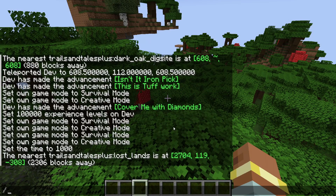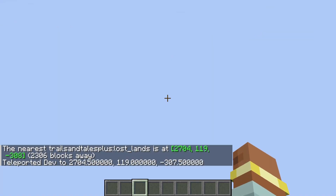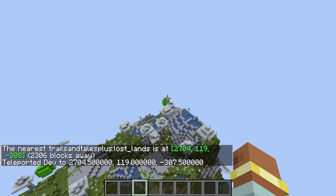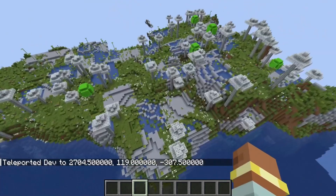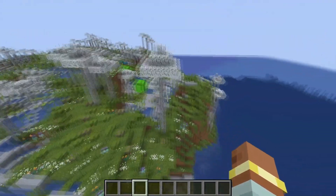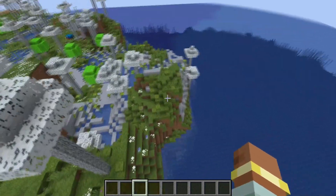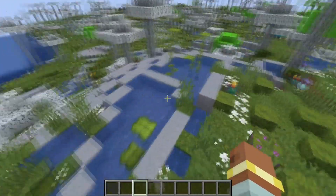There is also a new biome within this update. The biome is quite rare — it spawns like mooshroom islands, in the middle of the ocean, and can vary in size. We've found quite a big one here, but you can find them as small little islands.